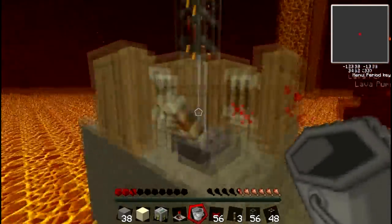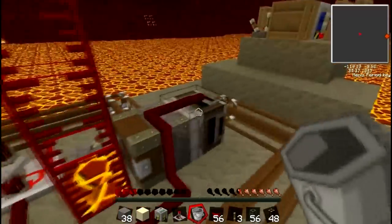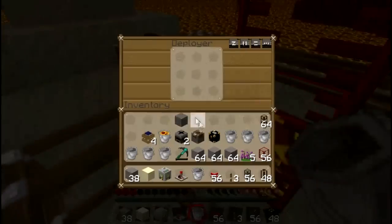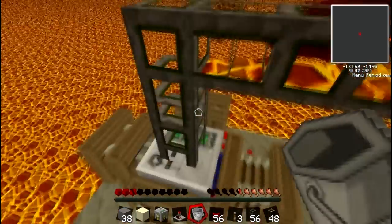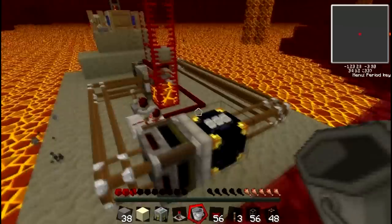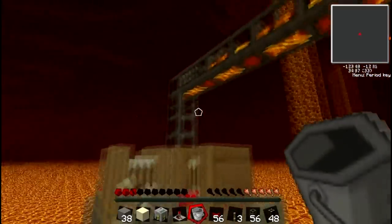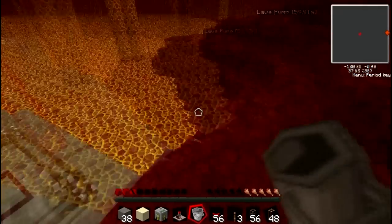Now the setup is essentially finished in the nether. It's very simple and fairly cheap compared to having to move all the lava around manually. Go to your deployer, right-click to fill it up with buckets — you only need about five or six, and I'll tell you later why you don't need more than that. Check that everything is working: the pump is pumping lava into the tank. Now you'll have to go back to the overworld.